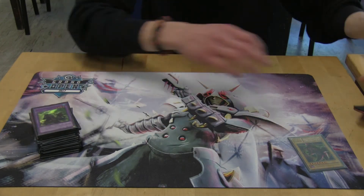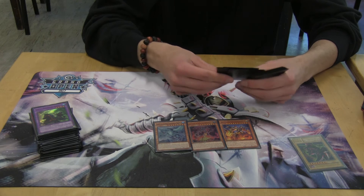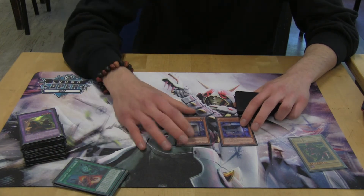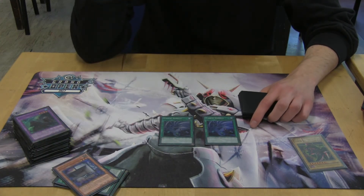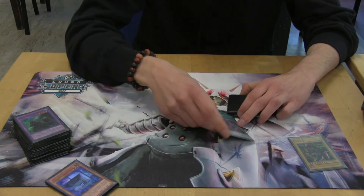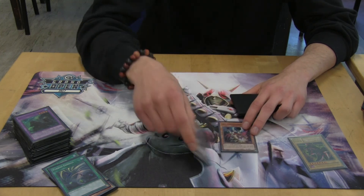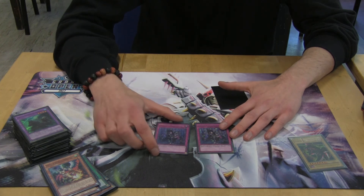For the side deck, I decided to side the full Kaiju engine with three Kaijus and Double Slumber. When I go second, I want to maximize the outs for my opponent's field. Double Flying Sea, because when I go second I want to play three Flying Sea against the mirror match, of course. Double Twin Twister because the matchup against Paleo Frogs was very difficult and crucial, and it's also good when you go first and second in the mirror match. Three Drone and Lock Bird against True Zoo and True Draco. And Double Unending Nightmare — when I go first, I set this card against the mirror match and against the True Draco matchup.